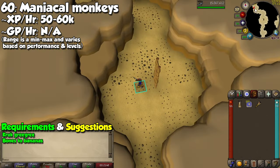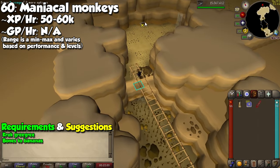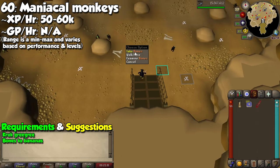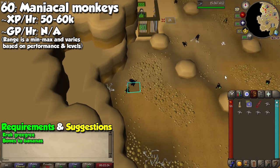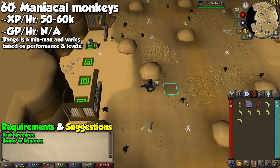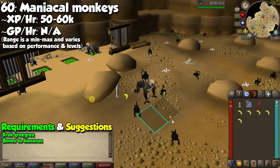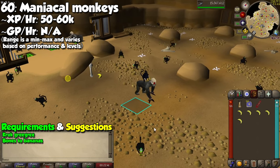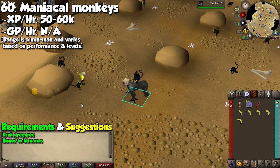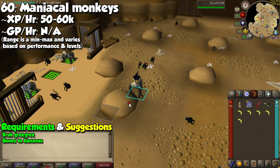After Monkey Madness 2, you can catch Maniacal Monkeys. Grab your Monkey Greegree and Bones to Bananas — either in spell or tablet form. Go to the cave northwest of Ape Atoll, and once downstairs, head north. Click on the monkey bars to land in the area where you'll need to mount a Demonic Gorilla. Then simply click on one of the big rocks to set up a trap with a banana and wait for the Maniacal Monkeys to fall for it. Each catch yields 1,000 experience, but they take much longer to trigger the trap. Unless you get a Monkey Tail — a 1 in 5,000 drop — you won't be making profit, but it is one of the best AFK Hunter training methods in the game, not counting birdhouses.